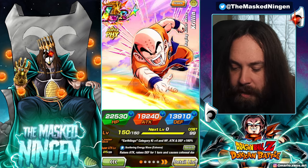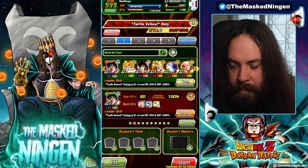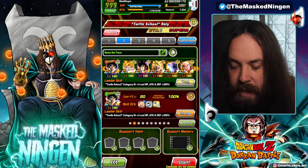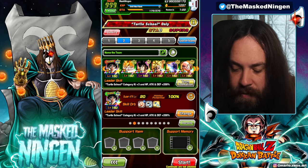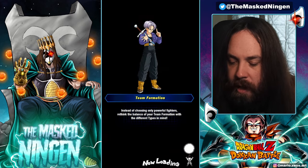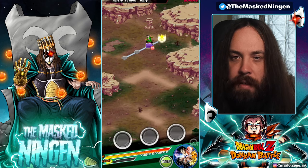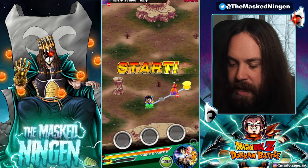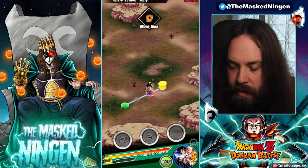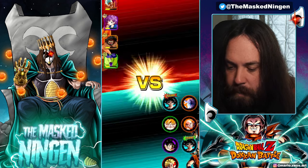Of course we have Krillin — he can get the AoE and potentially get stuns as well. We have technically three Carnival Gokus: the two AGL ones and the STR one, who serve as our defensive units for slot one. And then everybody else is here either for the AoEs or their utility, with STR Carnival Goku having the defensive support as well as the build-up mechanic.